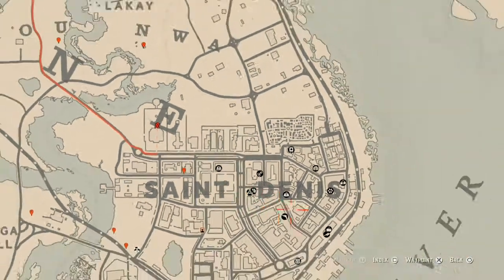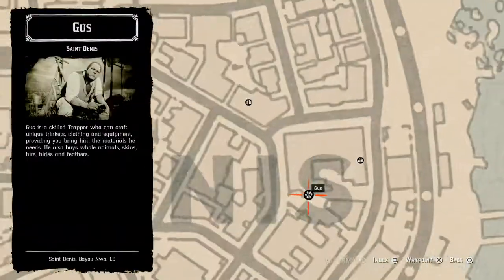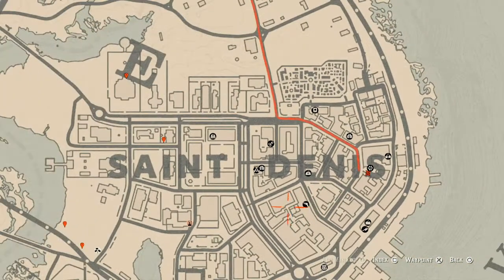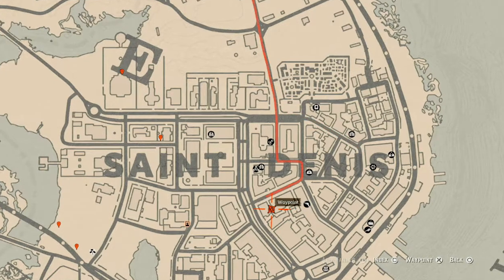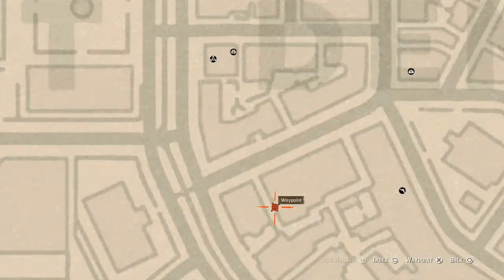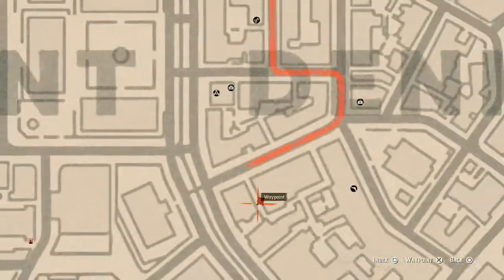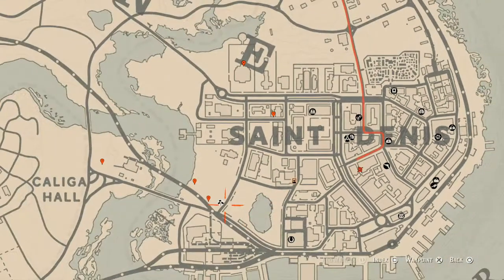Right by Gus there's a treasure chest — inside you will find a Boxwood Comb. There's also another family heirloom right here on the side of the building, down this alley on the ground on a bench — a Tortoiseshell Comb — which is another family heirloom.